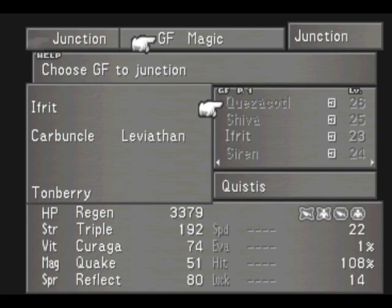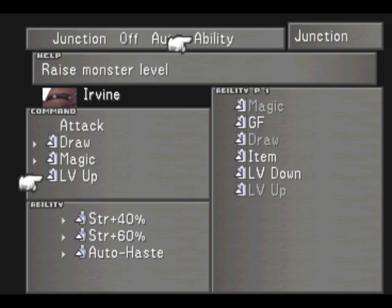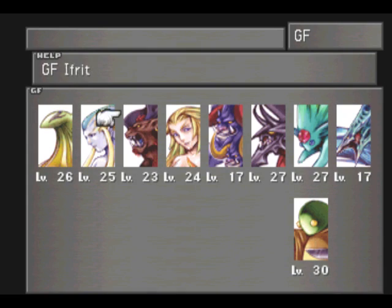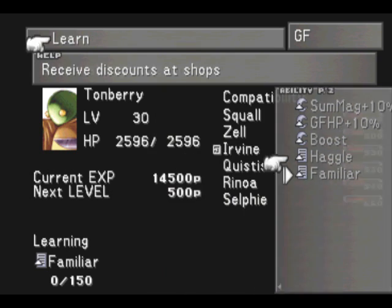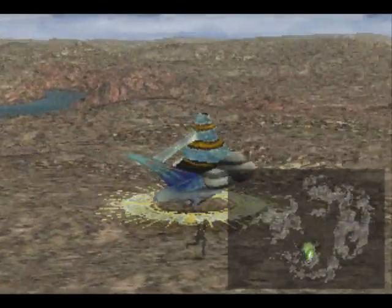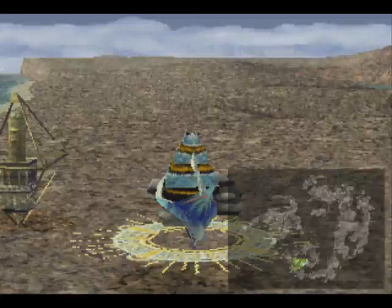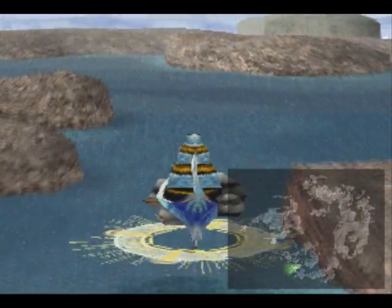Last time, we got a new G.F. that I equipped on Irvine — the Tonberry G.F. It's a very nice G.F. It has some very good abilities like Level Up and Level Down. What they do is raise or decrease an enemy's level, which changes the items you can win or steal from them, or the spells you can draw from them. Tonberry has other interesting abilities too, like Familiar, which lets you buy rarer items or lowers prices. There's another ability called Call Shop that I want to get as quickly as possible, which lets you summon any shop from any location. That's pretty nice, especially on disc four.